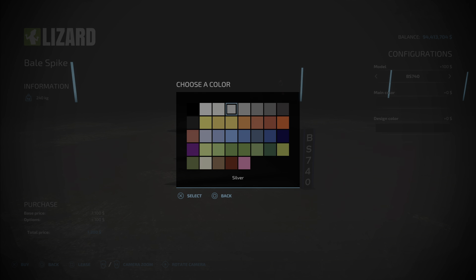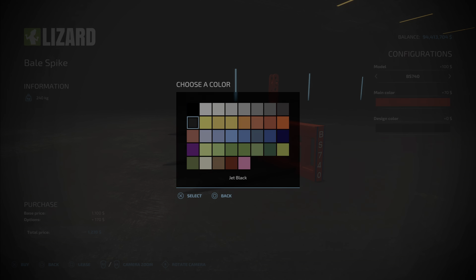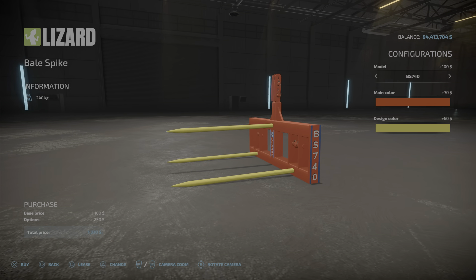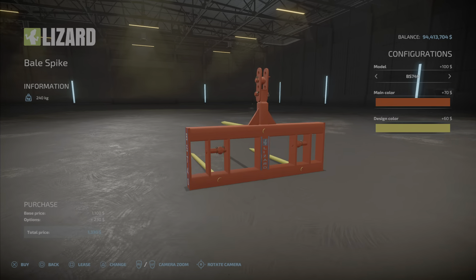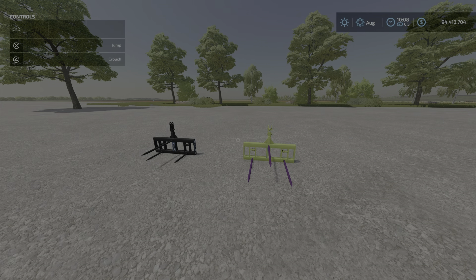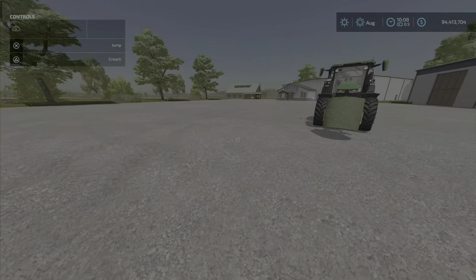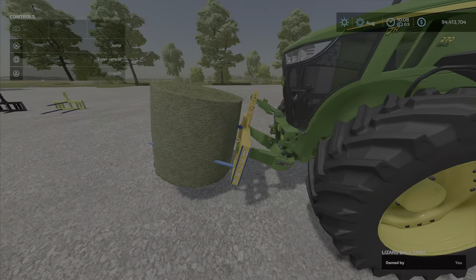There are also some color options — the color design affects the spikes. It's a three-point hookup, three-point link. As you can see, it comes in a couple of colors, and here it is hooked up with the bale on it.